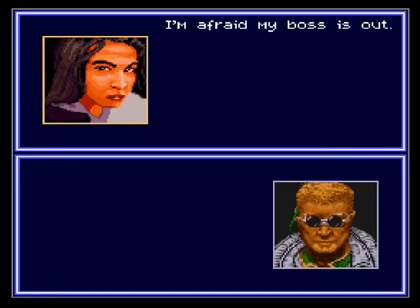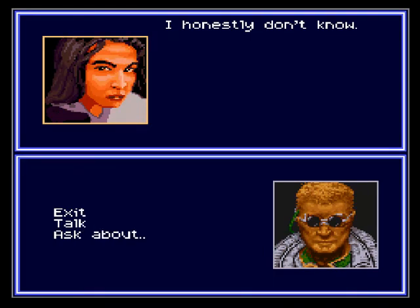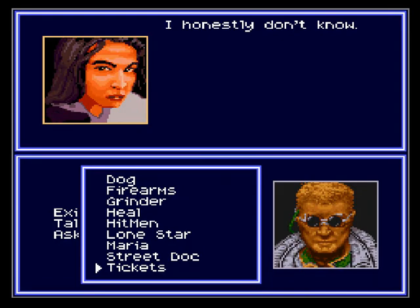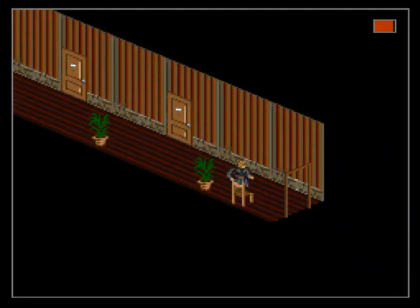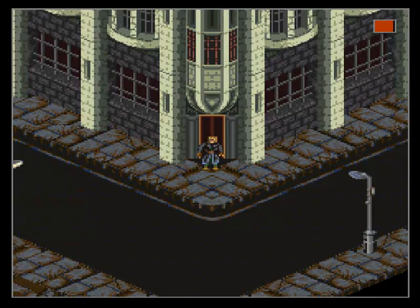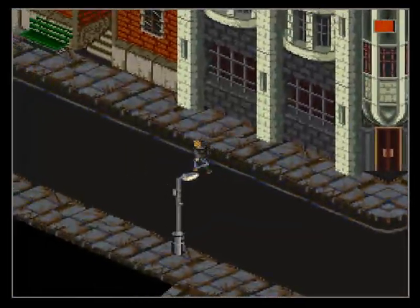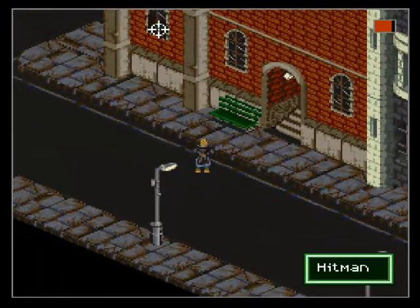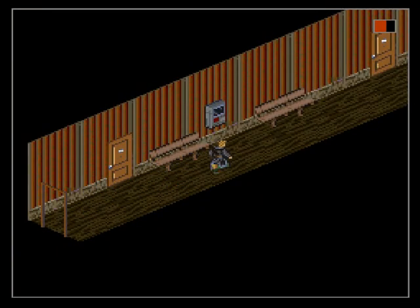Let's talk to this secretary. She says her boss is out and she didn't have us scheduled. Doesn't look like she knows anything — I guess we'll talk to her later. There's an elevator that is out of order. This whole system is out of order. We know about Grindr and Lone Star. How much money do we have? 150 — that's exactly what we need.